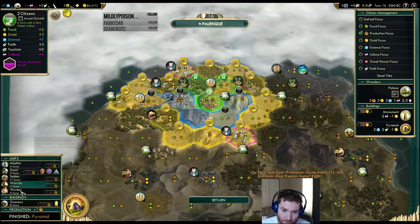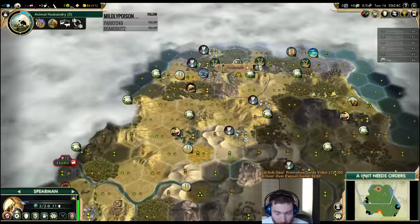Four turns to grow, four turns on our archer — that's pretty good for us. Getting two archers out early isn't going to be bad versus AI or anything else either.